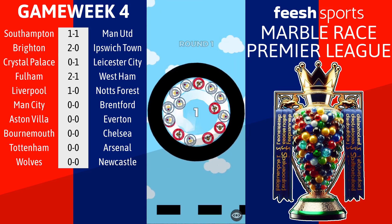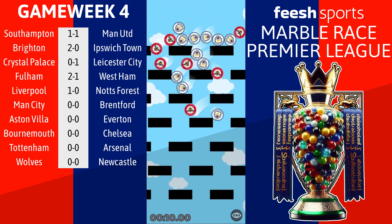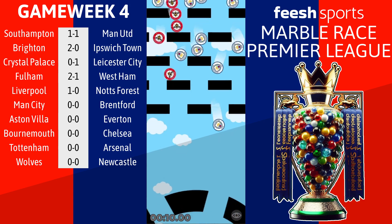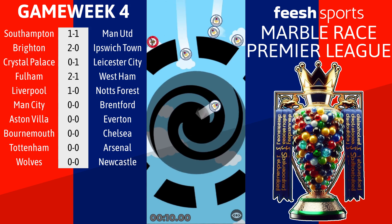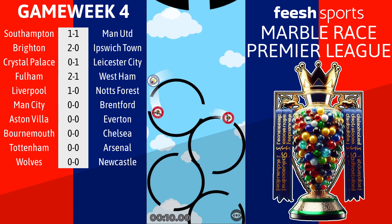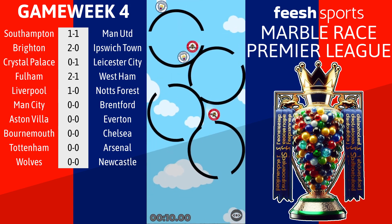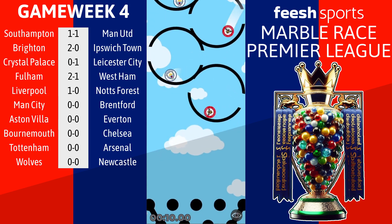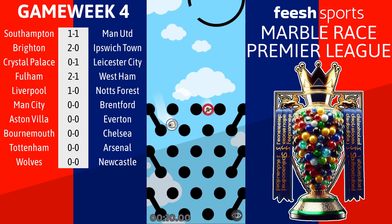Match number 6 sees Man City at home to Brentford. Man City on 6 points from 3 games, looking pretty solid. Brentford on 3 points from 3 games - not awful but not great. Man City, as one of the title favourites, will be needing to get more points on the board, with Newcastle, Chelsea and Villa currently the three unbeaten teams with 3 wins from 3. The chasing pack, including Man City with their advantage of 11 marbles every match, won't want to fall adrift.